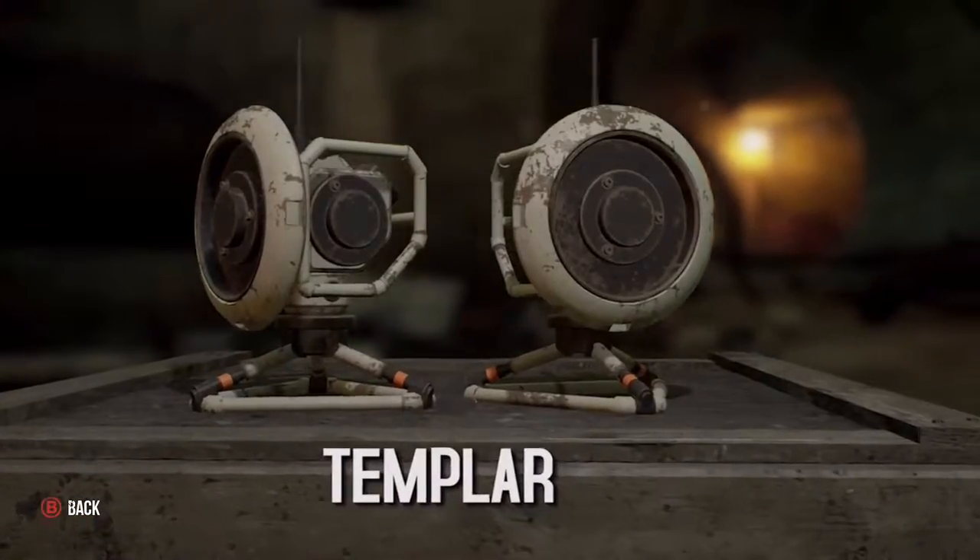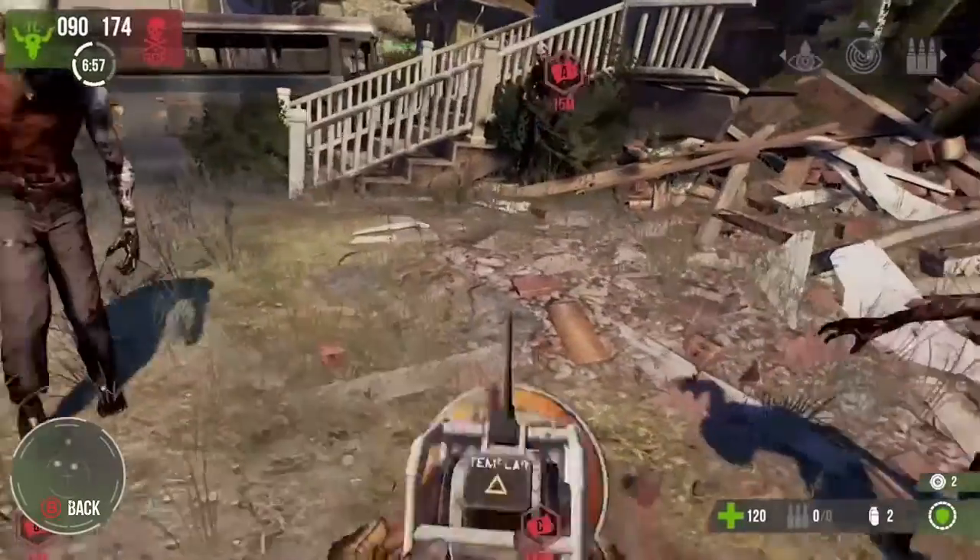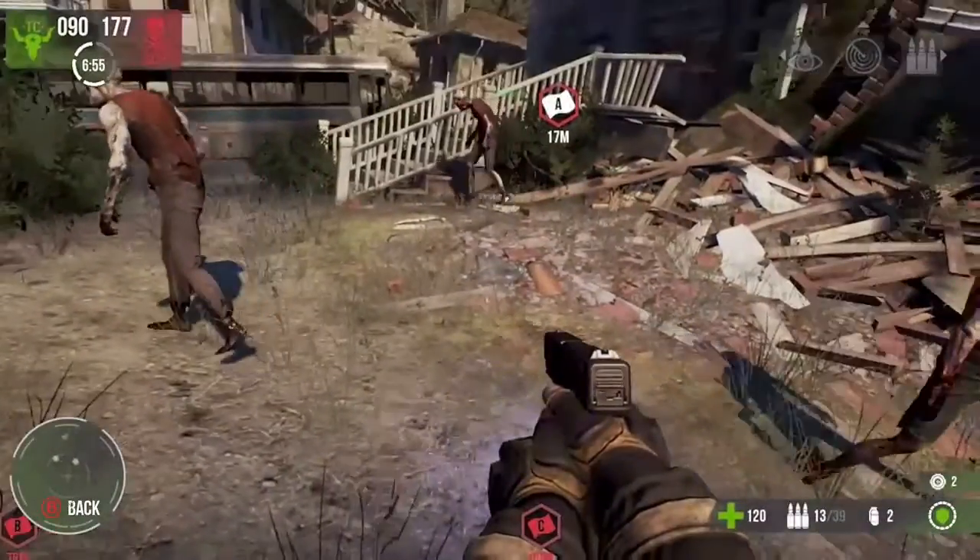The Templar device drives zombies away and also de-frenzies any that have been pammed by the enemy.